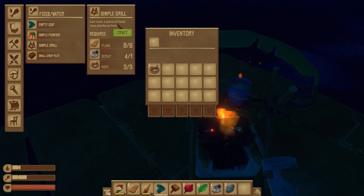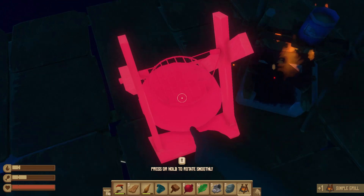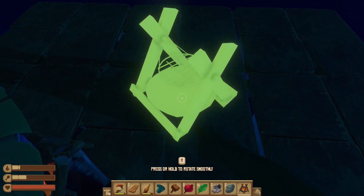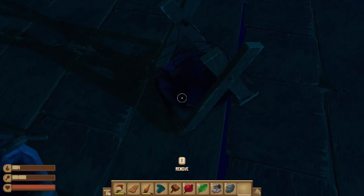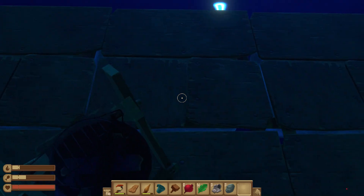We can actually craft the simple grill right now which is absolutely perfect. We're going to rotate it like that and put it on the corner. Did I place both planks? I can't see — yes I did. And I'm pretty sure we can place that.